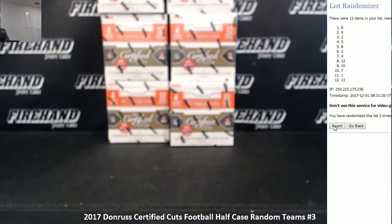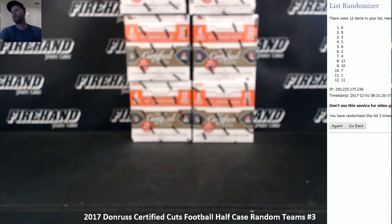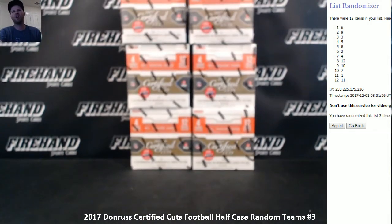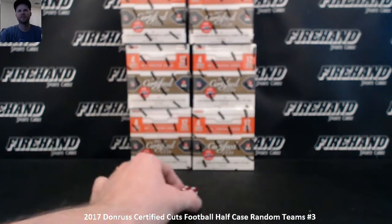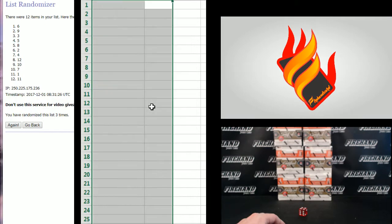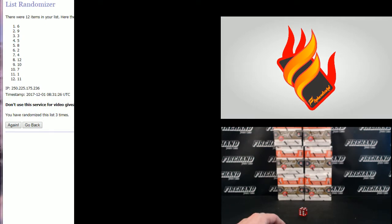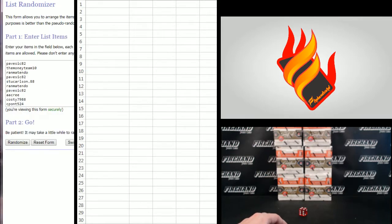We're going to break rookies and stars, just for you guys. It's a 30-spot random teams, four times on the draw. We're going to hit an amazing cut signature - I can feel it because nobody wanted to join this one. You're supposed to get two cuts per case; maybe we'll get lucky and get both in this half.